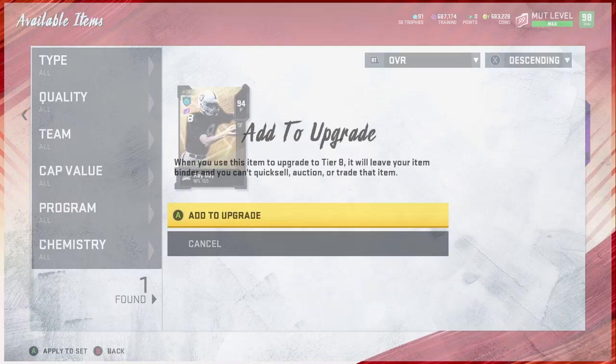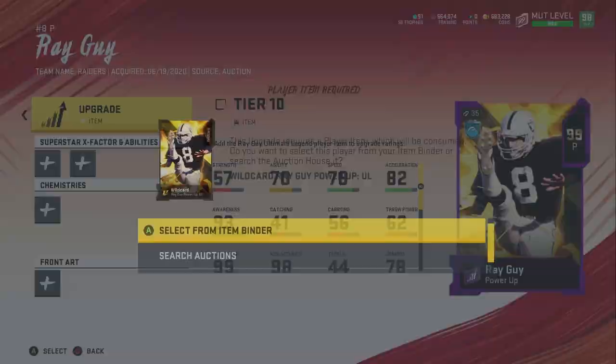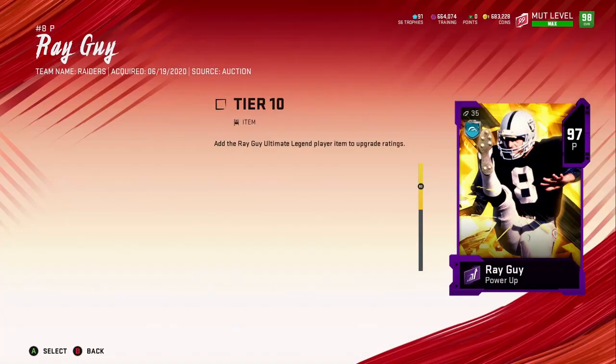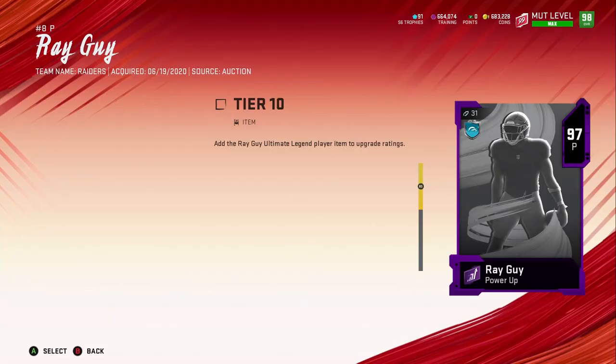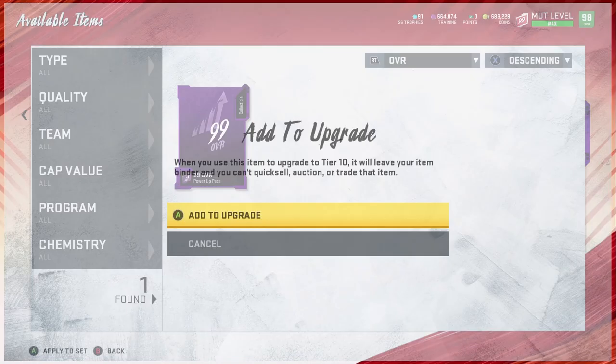Wait — did I already use the Power Pass? I'll find out. If I don't have the Power Pass in my item binder, that means I used it. The punter's 99 gold card is going for 772k, which is a lot, but he's the only 99 gold punter in the game and he's a good punter. I wouldn't spend that much though — the best option is to use a Power Pass, which is what I'm doing.